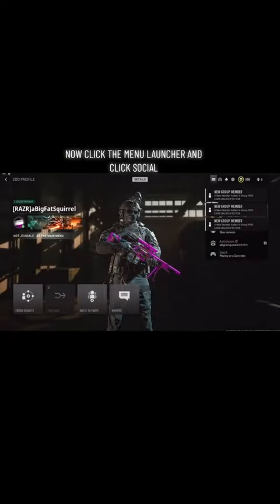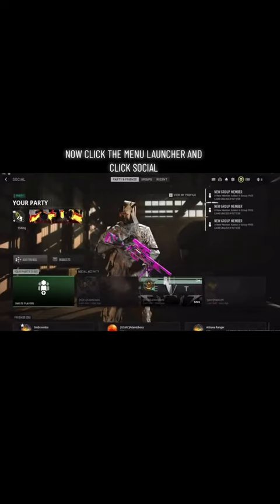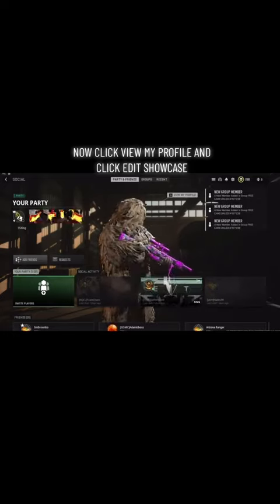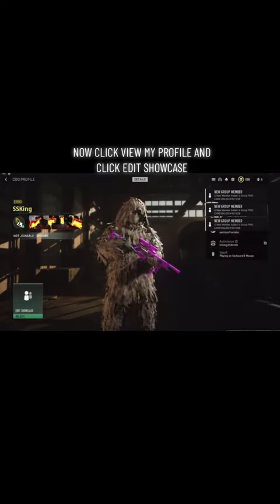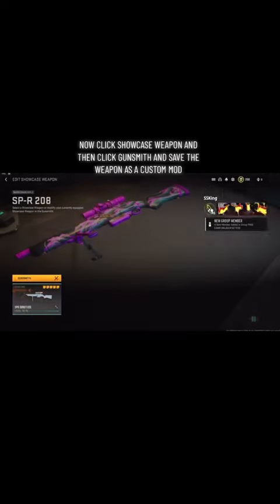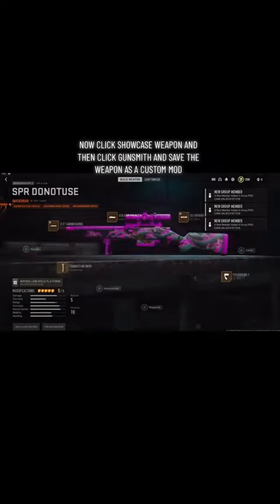Now click the menu launcher and click Social. Now click View My Profile and click Edit Showcase. Now click Showcase Weapon, then click Gunsmith, and save the weapon as a custom mod.